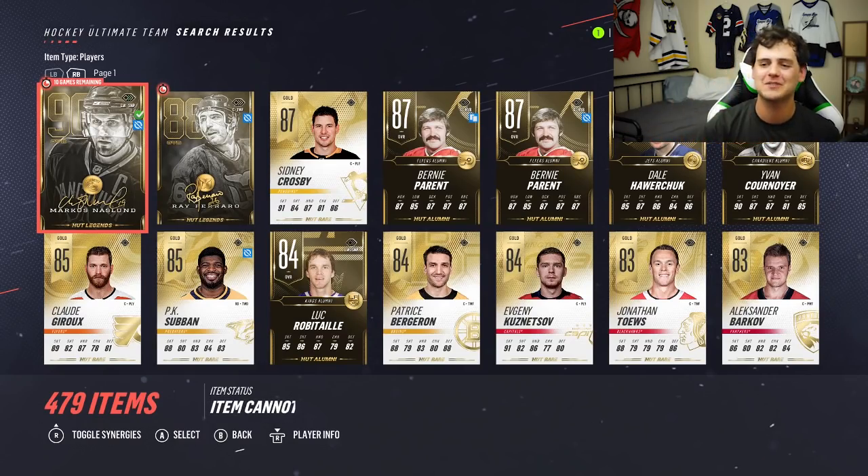Look at all the people we got in our first pack opening. We bagged Sidney Crosby as well as a bunch of 87s, 86s, Claude Giroux, Patrice Bergeron, P.K. Subban, Evgeny Kuznetsov — it was awesome. If you guys did enjoy this pack opening, sub for more. There's going to be a ton more this year. It's going to be epic. But thanks for watching. Let's go for 400 likes on the first NHL 19 pack opening. Comment what you got in your first pack opening. Until next time guys, this is Pack Daddy. I'm out.